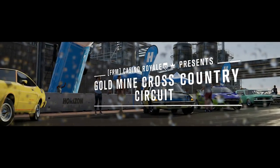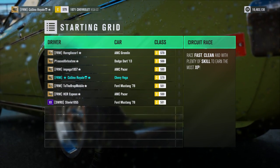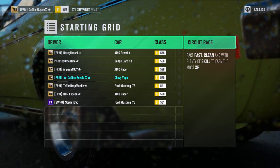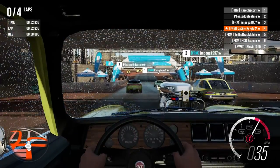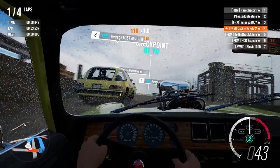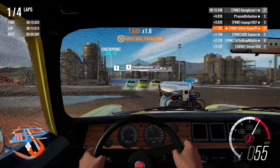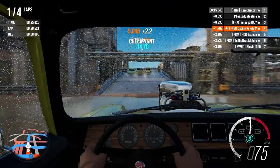The vomit buckets have come to a different circuit — the Goldmine Cross Country Circuit. We don't run around here too often. There are jumps and bumps and general horribleness for our vehicles to deal with. The Gremlin and the Dart are starting at the front. The Dart is the only front-wheel drive car here, and probably got the most power — about 180 horsepower — but it is relatively heavy. I'm hoping our car might not be too bad on this more technical circuit. It's three wide ahead of us as we head across the bridge.